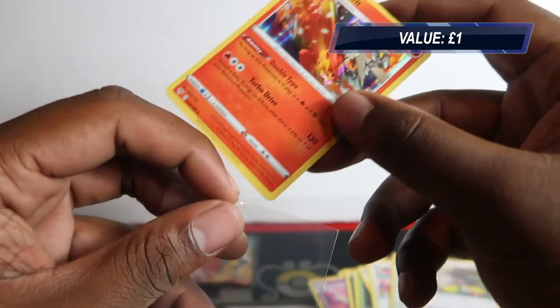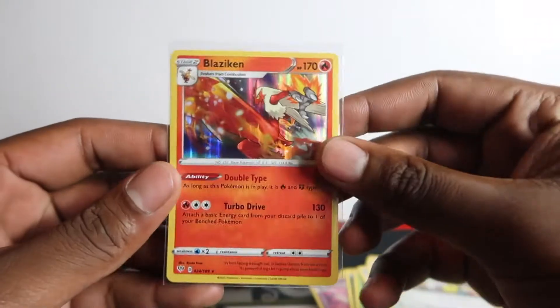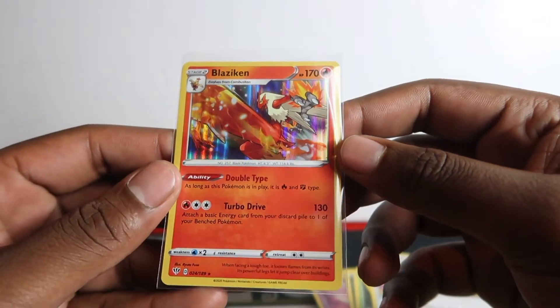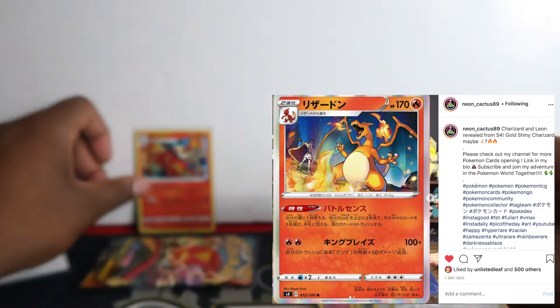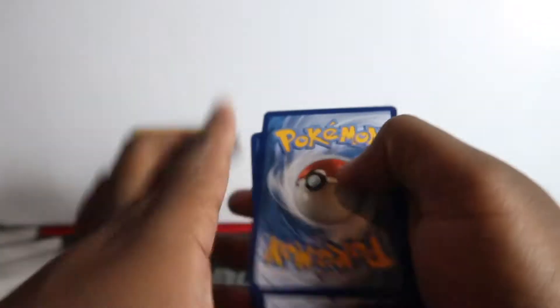We got Blaziken — my favorite holo rare from this set. I can't wait for the Charizard holo rare in Vivid Voltage; the artwork is epic. It's currently in S4A, the Japanese set. Last pack now — hope we get a full art or something like that, it'll be nice.